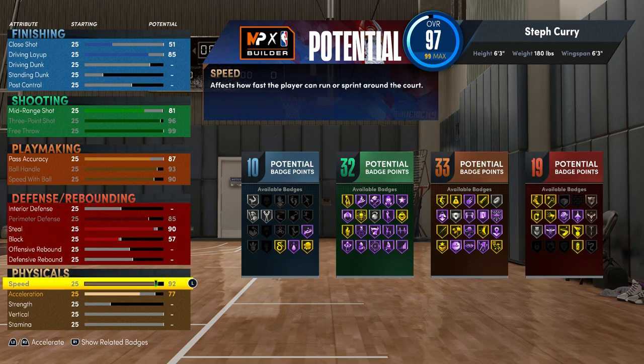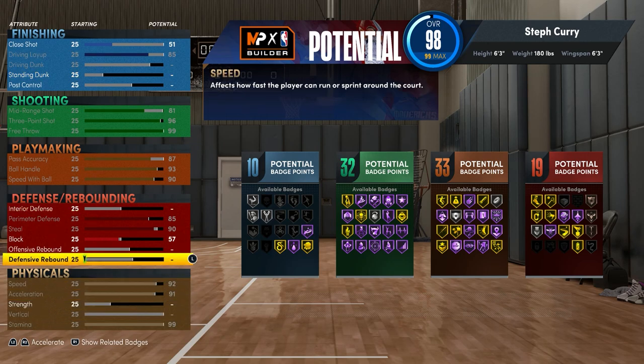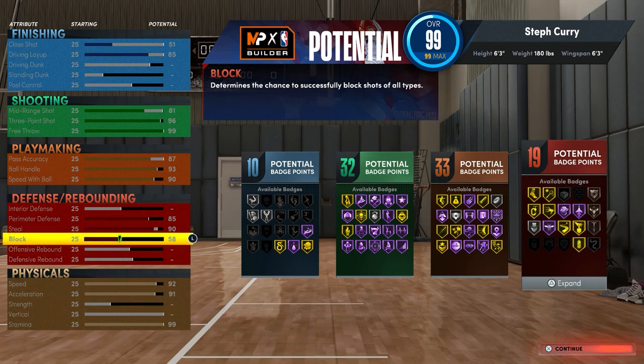For the physicals you want to max your speed, max your acceleration, go ahead and max your stamina, and then for the last attribute point I'm going to put that into the block. As you can see, this is the final build — it gets 10 finishing badges, 32 shooting, 33 playmaking, and 19 defensive badges.